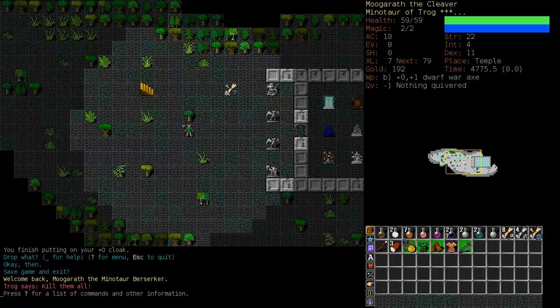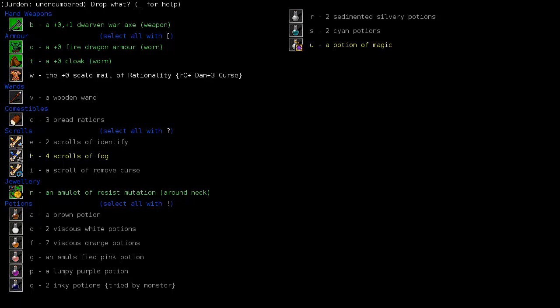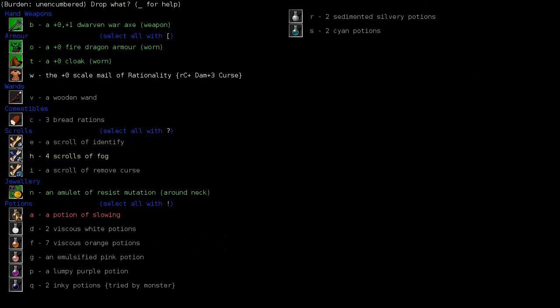We have unidentified potions. It's always best to identify your potions as quickly as possible. You can quaff your potions if you have already found a potion of mutation. We see a couple of things - we have seven of F, which is almost assuredly a curing potion. Also we see Q - one has been tried by a monster, which is almost assuredly a healing potion. We'll try the slimy silvery potion - it's a potion of magic, which is entirely useless for us at this moment because Trog hates magic. So we drop it. We'll identify the brown potion - potion of slowing. We'll drop that as well.